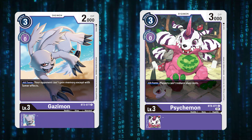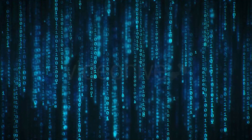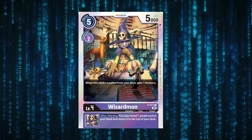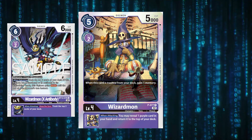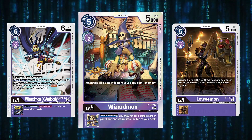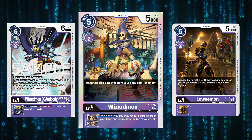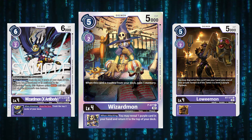Moving into level fours now — I'll be brief because there's not much to explain; they are fairly mandatory. We run four of the Wizardmon promo: when this is trashed from your deck you gain one memory. This is your memory engine, your way to take back turns if something gets deleted on board. It also has an on-attack effect where you may reveal one Digmon card from hand and return it to the top of your deck, allowing you to stack your deck before trashing.